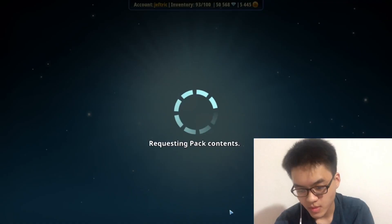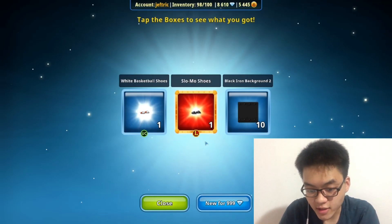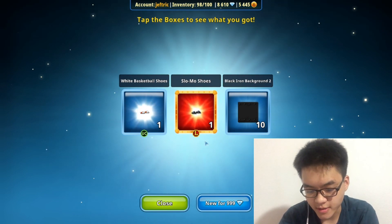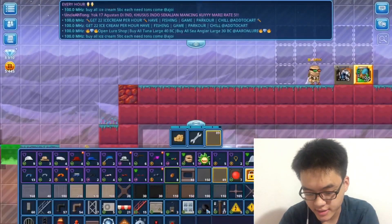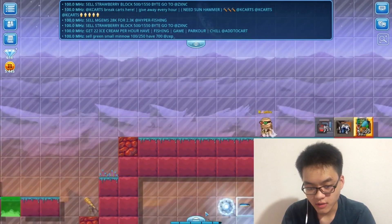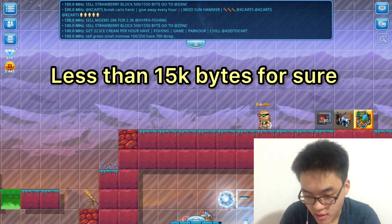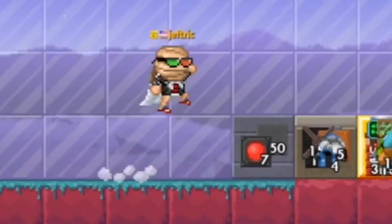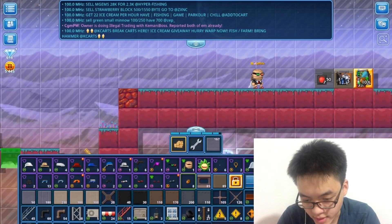Soda sign. 50 packs left. 3:28 AM. Yo, we got that slow-mo shoe - that's probably like 800 bytes. Still legendary I guess. So at the end we did not prop at all. But we did get that punk jacket though. Punk jacket - looks alright.